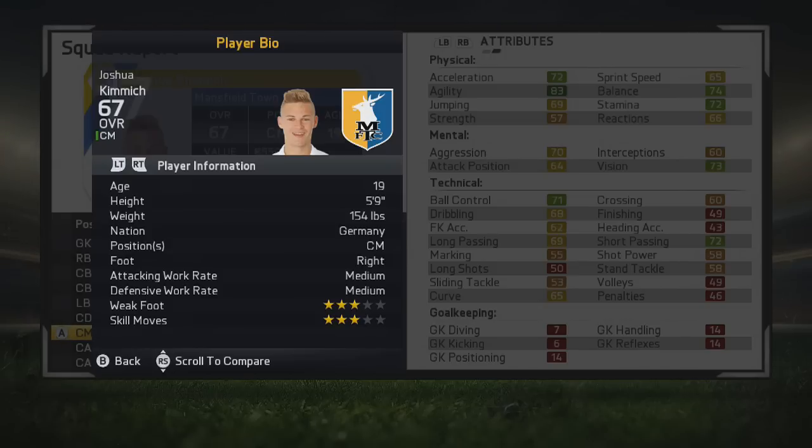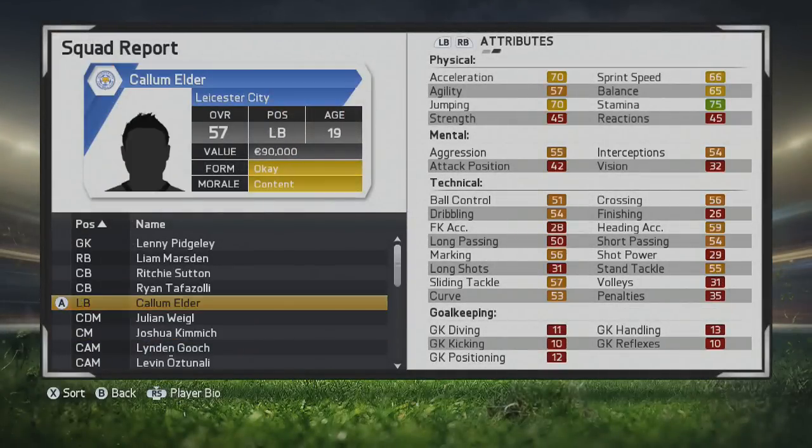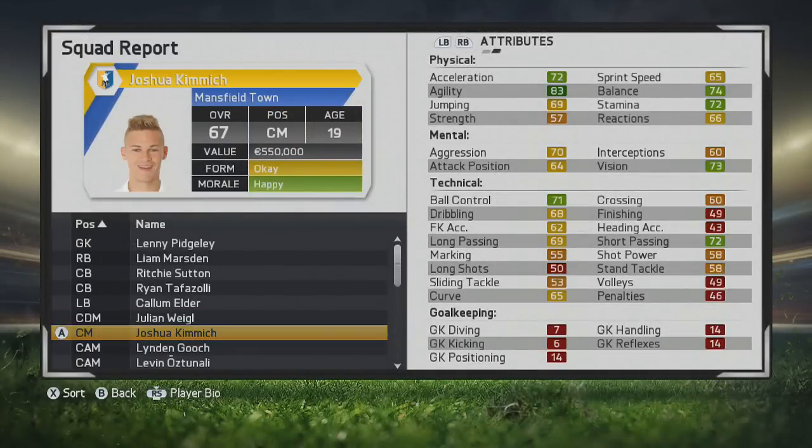You'll see he's 5'9", center mid, right footed, medium/medium work rates, 3 star skill moves, 3 star weak foot. He's got some very nice physical stats to start out, as you'll see here in a second as we move back to him.